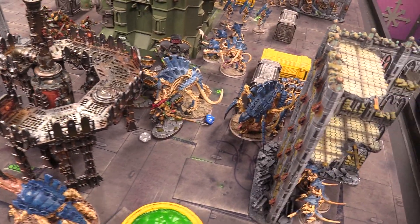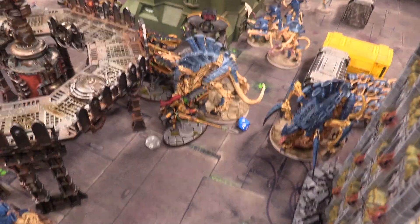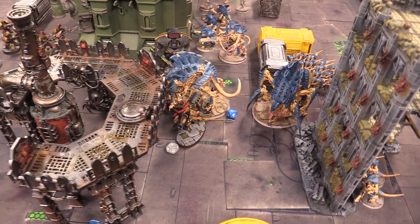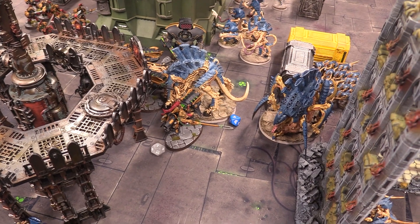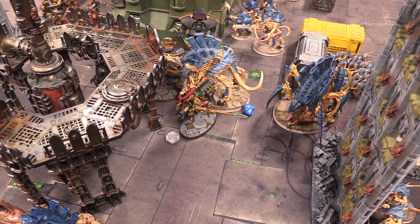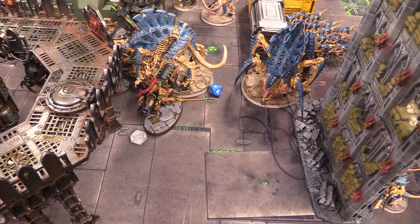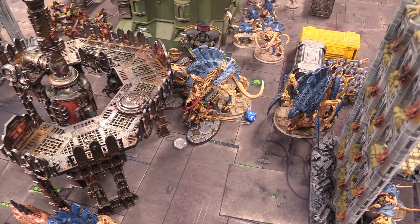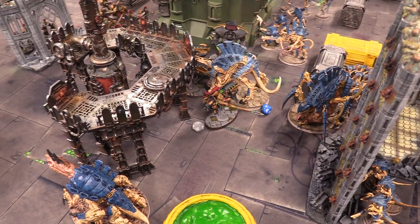Fight phase — the Custodes say the Warriors over here must swing last. Then bikes swing into the Warriors: three Misericordias hit on twos wounding on fours, AP minus one — three-up saves, killing the one-wound warrior. The lances then swing hitting on twos, wounding on twos thanks to strength seven plus one lance bonus. AP minus three, two damage each — the Warriors are wiped out. Josh forgot to check for heroic interventions, but the Zoanthropes are discovered to be in range and intervene to the Dreadnought.